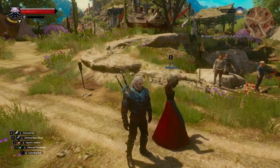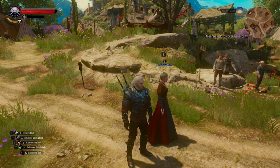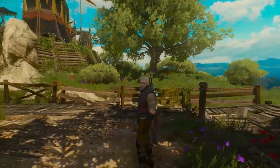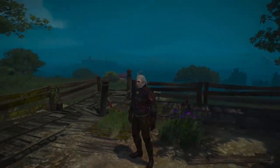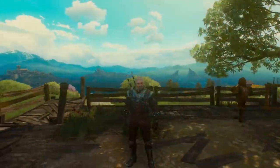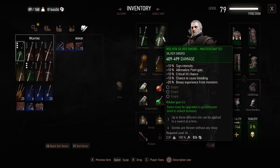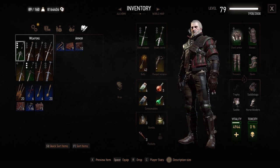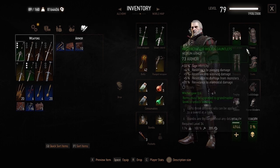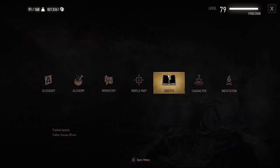Moving on to medium armor, starting with the Wolven Witcher gear. Medium armors give you a medium armor rating and normal stamina regeneration, meaning you can have a good amount of both. This set also has five levels like the Feline set, upgradable to Mastercrafted without the Blood and Wine DLC, and to Grandmaster if you do have it. The Grandmaster perks give you the ability to use up to three different oils on your swords and throw bombs without any delay.